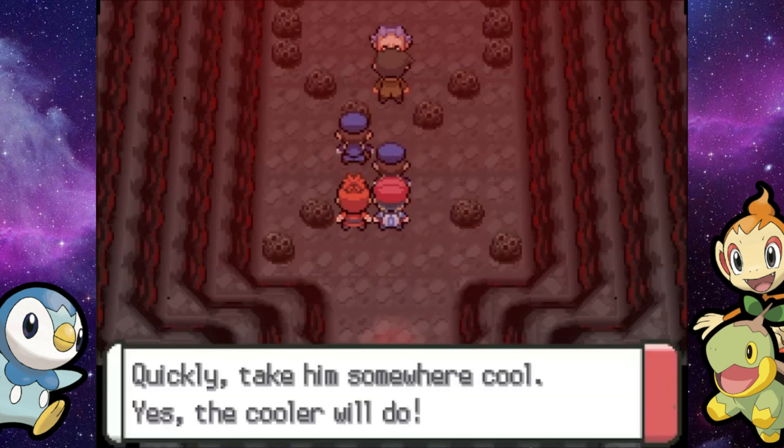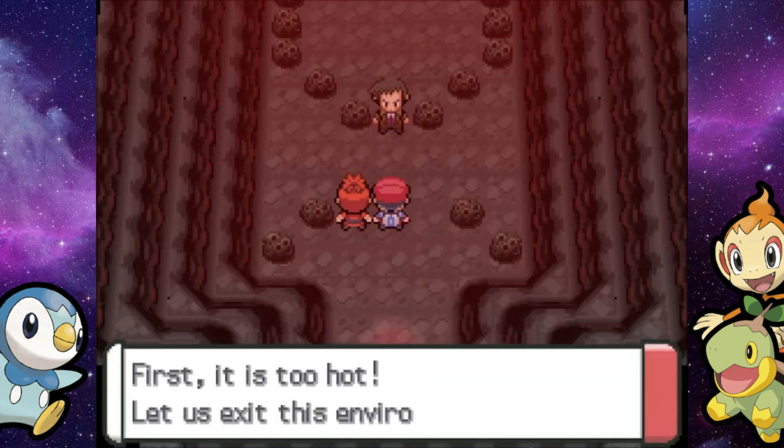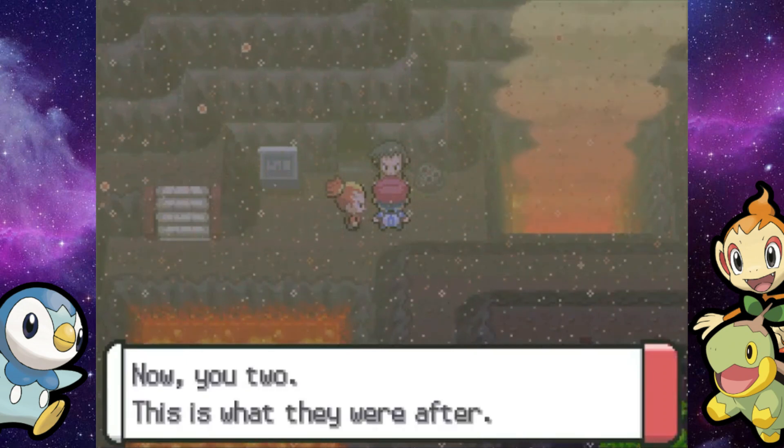When have you seen the police force in Pokemon actually do something with the evil team? Now you have — pretty freaking crazy. Anyways, Looker kind of just talks to us, and now we are going to go to the outside of Stark Mountain.